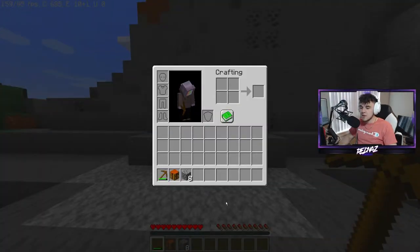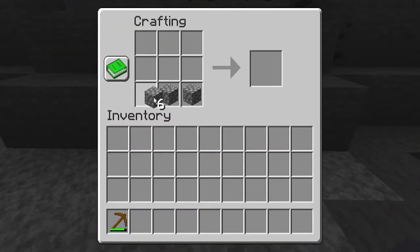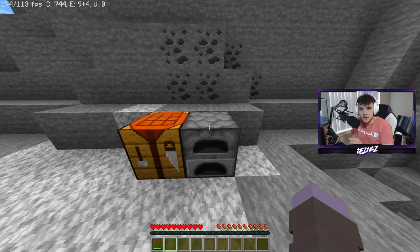Once you have your eight pieces of cobblestone, put down your crafting table, and inside the crafting table place your cobblestone around the outside like so. As you can see, this will craft a furnace, and crafting this furnace will give you the Hot Topic Achievement.